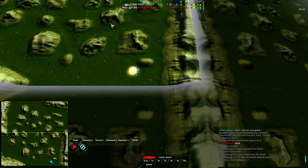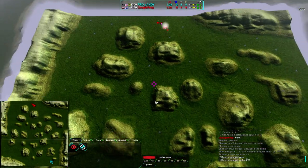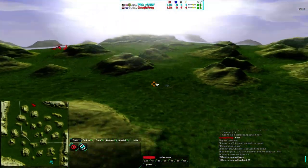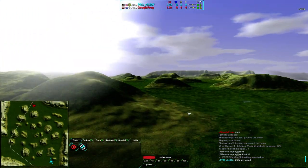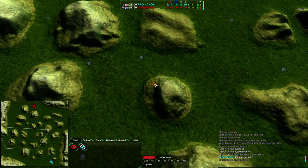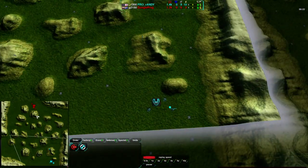Randy is starting in the southeast corner of the map and GoogleFrog in the northwest corner. This is Archer's Valley — a map I do not believe I have ever showcased. As you can see it's rather hilly, but relatively flat in between the hills — not perfectly flat, but relatively flat. We do see light vehicles coming from Randy.